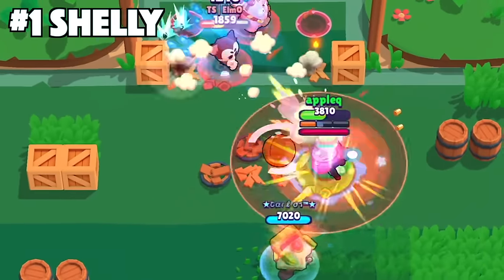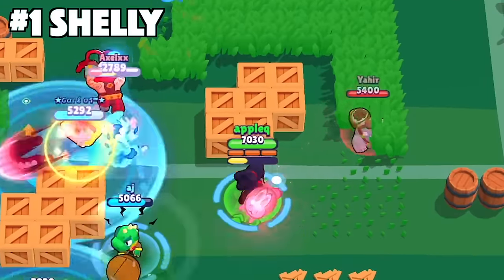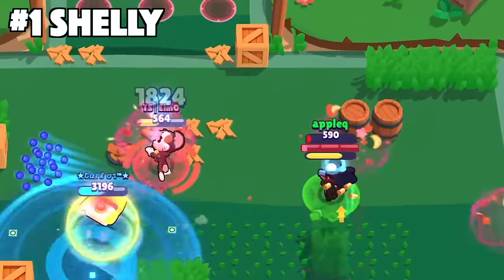First off we got Shelly. Super the enemies from as close as you can get to them so that more bullets can hit the enemy. Then use your clay pigeons gadget if you have it after your super to burst them down from a distance after you knock the enemy back.